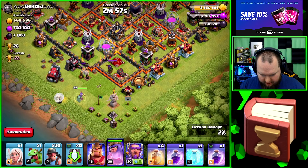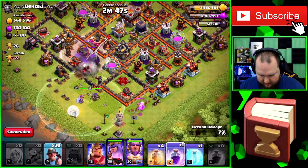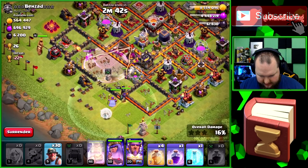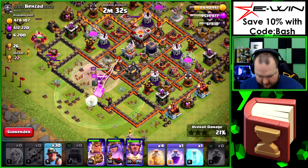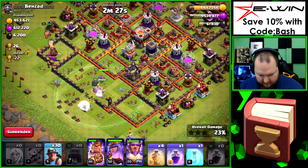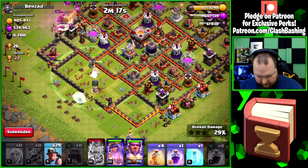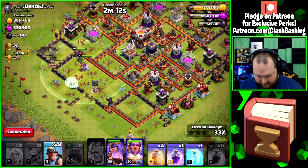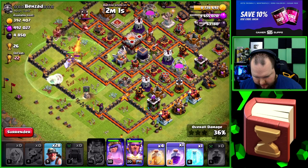Alright guys, I found this one — 7,500 dark elixir is nothing to laugh at, it's a pretty good base, so we're going to go ahead and hit it. I'm going to try to give my queen a path to go in right here and actually put the warden with her also. Let's go ahead and rage up these valks and let those gals run through there a little bit. We'll put the king over here to cut this off — valks are going to cut it off too, nice. That'll let the queen just run right up in there and do her thing.